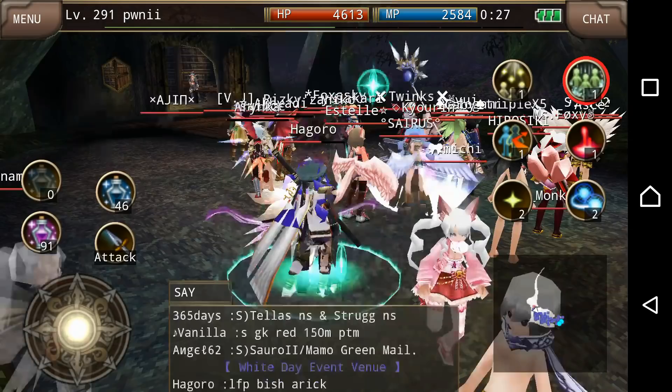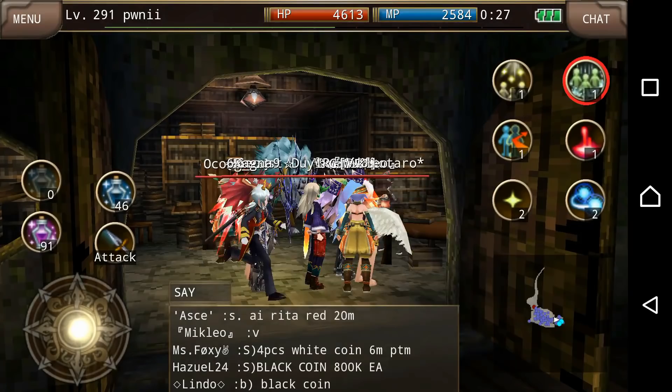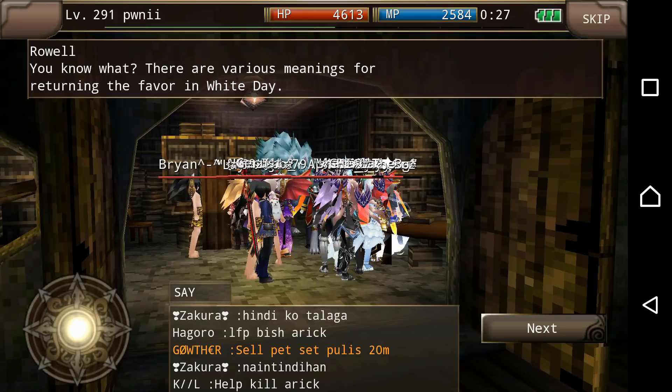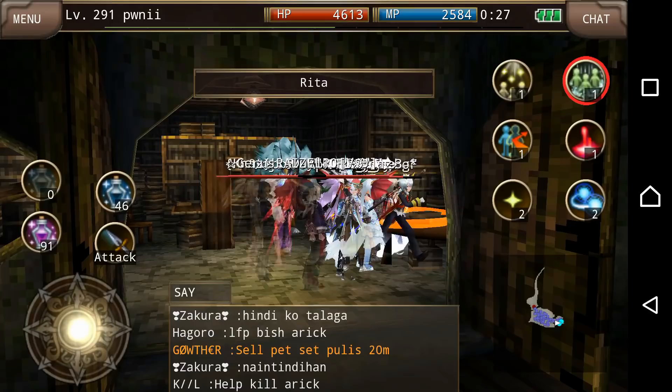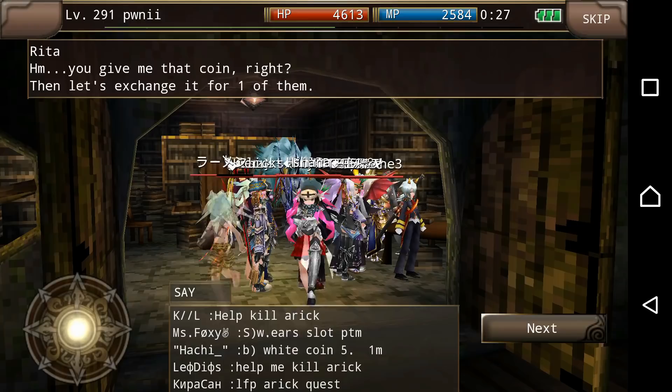You might be wondering what's going on — why is everybody here for the White Day event? Well, you want to go to Rita. It's so laggy. You find Rita and give her white coins.